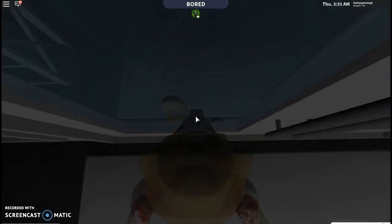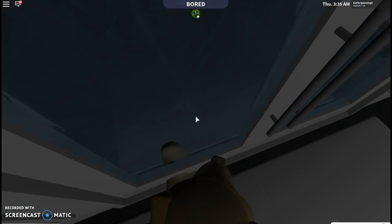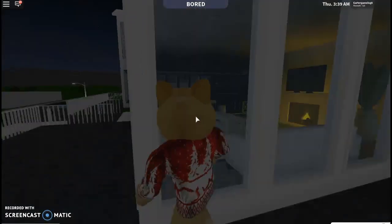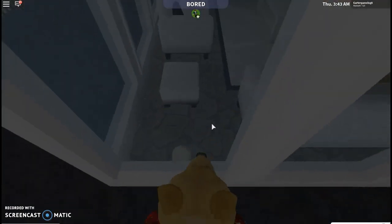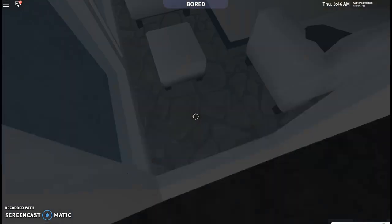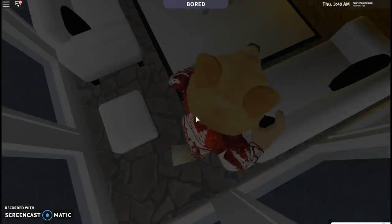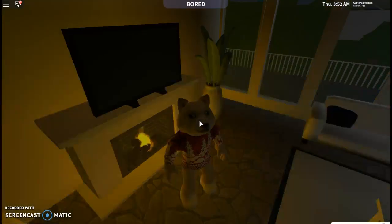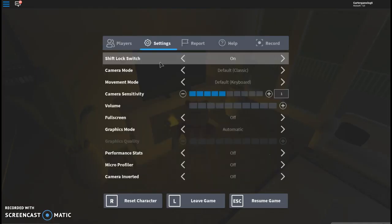You can also use shift lock. Once you start getting through, shift lock really helps. All you do is turn on shift lock — it makes you turn instead of just looking that way. All you have to do is press Settings and then turn shift lock on.